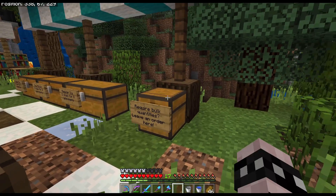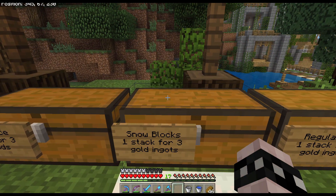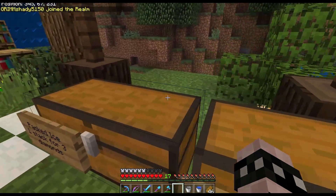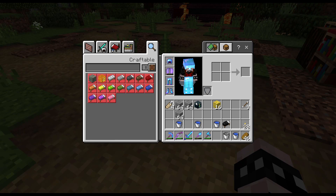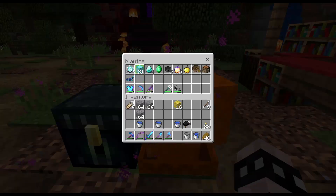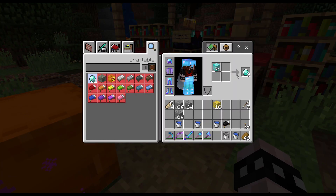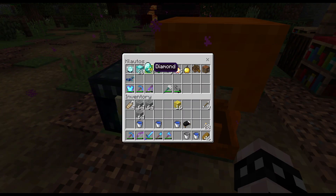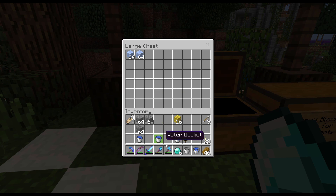Sunfire's Ice Shop is right here. Let's see what we have — Packed Ice, Snow Blocks, Regular Ice... there's no regular ice! One stack for three diamonds. We have plenty of diamonds. Let's get our Ender Chest out. I think we can turn the packed ice into regular ice blocks.